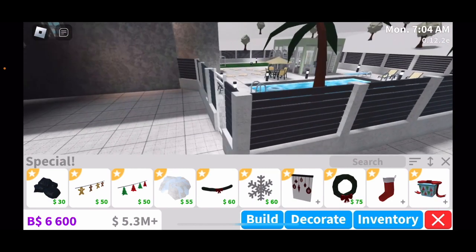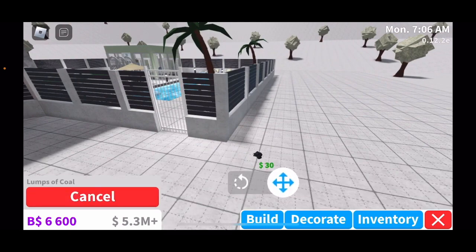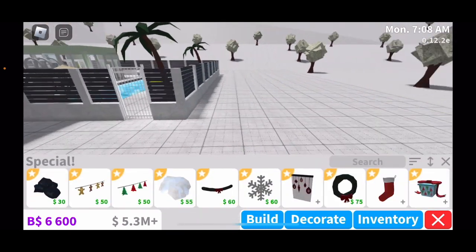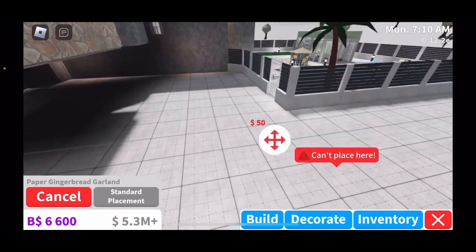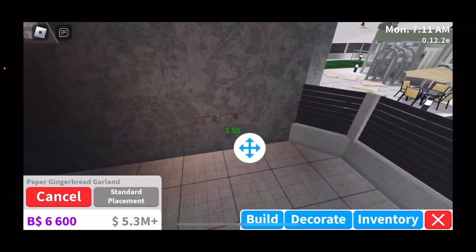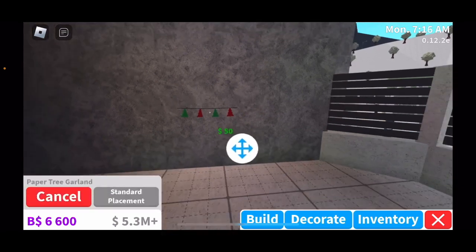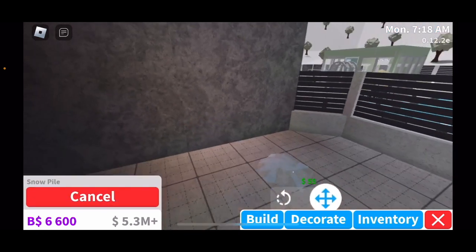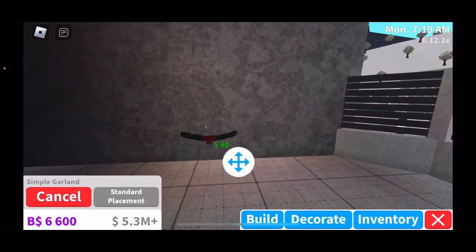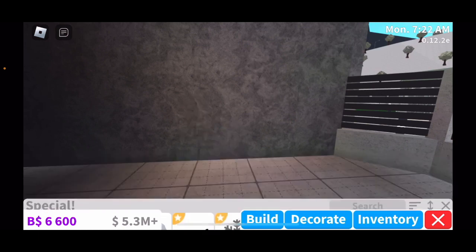You have lumps of coal, of course, perfect for roleplay. You have paper gingerbread garland for 50, perfect for decorations as well. You also have a paper tree garland and then a snow pile.